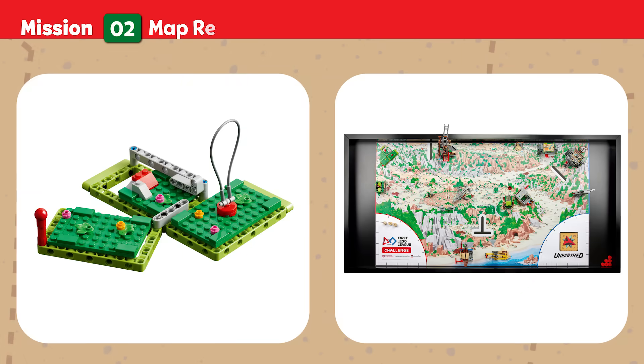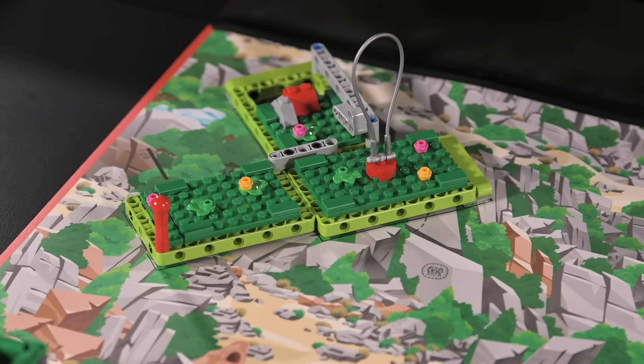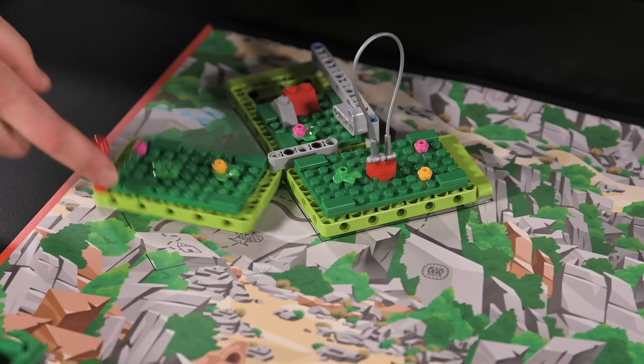Mission Two — Map Reveal: Archaeologists work to unearth important clues about how a civilization lived. Shift and remove topsoil to reveal sections of a hidden map. Score if topsoil sections are completely cleared.